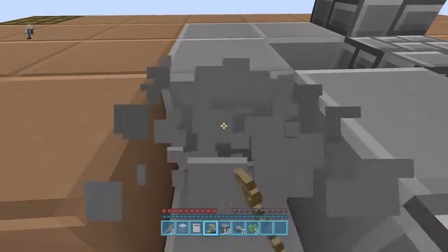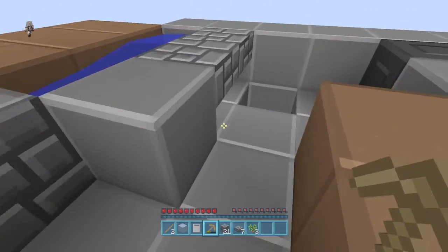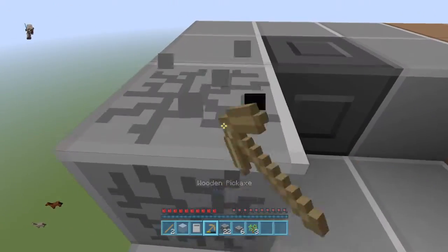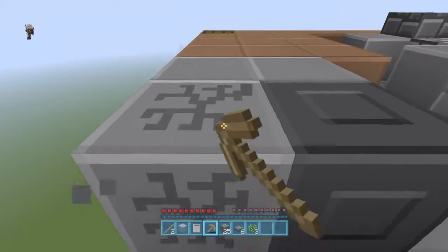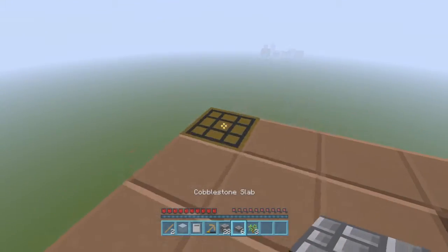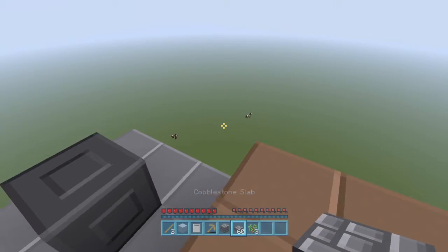Mine out this whole place. Can't mine that because that's the cobblestone generator. All right, now we're gonna do this as efficiently as possible without losing stuff, hopefully. There we go — 60 of these.